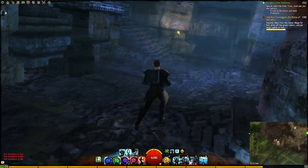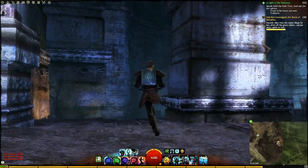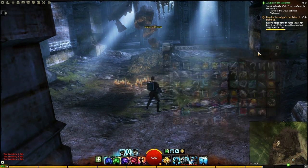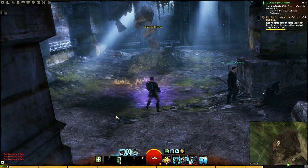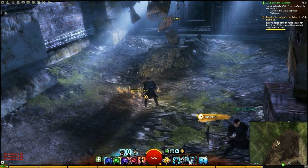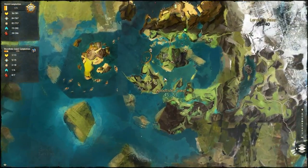Head on up the stairs and into the tomb. There's really only two places you can go in this tomb — one of them has a chest, and the other is where you perform the scan, which is an etheric scan. There you go, there's the right scan — and you collect your book and carry on.